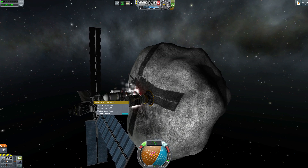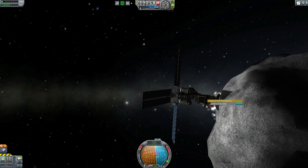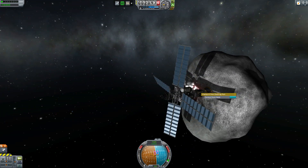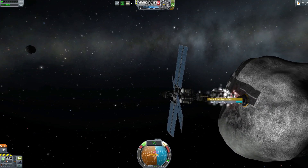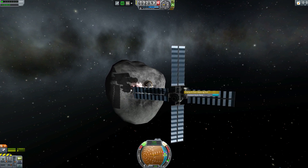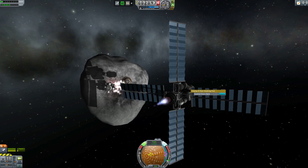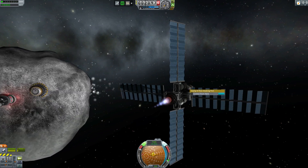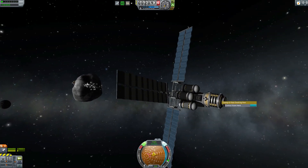Let us decouple, change focus, and back away. And with that, there's an engine — I've got rock and electric charge. And away we go. And that's basically it.